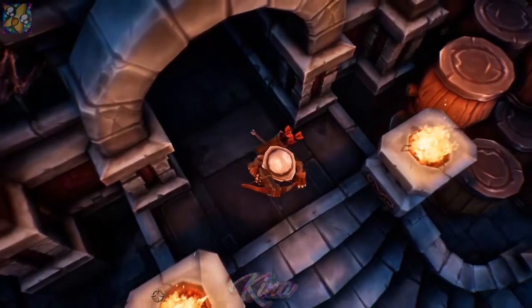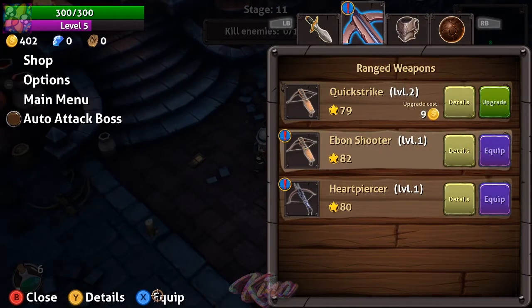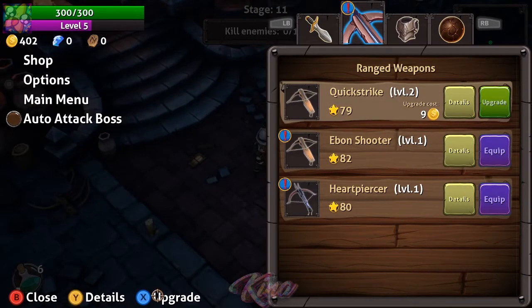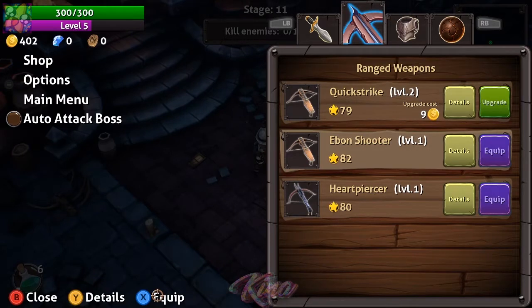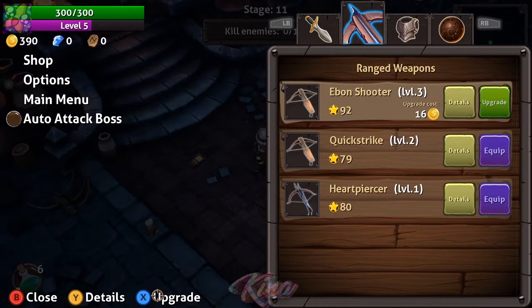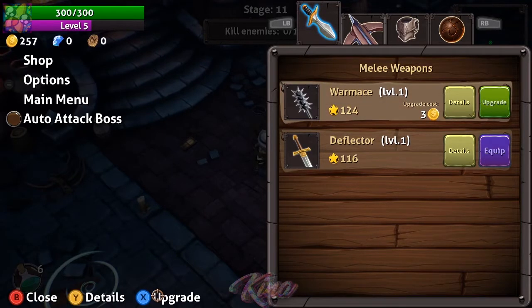Stage 11 — time to upgrade. I like to compare damage. There's a little shop here and I'm going to sell the ones I'm not interested in to get more coins, although battles give you many more coins than selling. I've got the War Mace equipped right now so I'm going to upgrade it — yeah, I like the War Mace, a lot of damage. And of course I'll upgrade my armor.